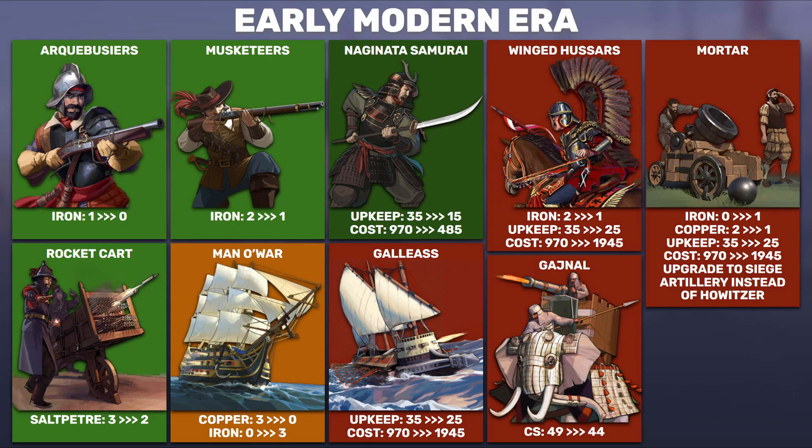For the Winged Hussars, this is a different scenario. Their cost is going up to match the dragoon, as they have the same combat strength at 46. They have the Charge Master trait — on charge the enemy can't retaliate — making it a super strong unit. Iron cost goes down like all units, upkeep goes down, but cost doubles. That hurts a little bit, but overall it's still a very powerful unit.